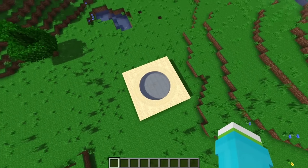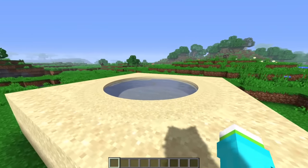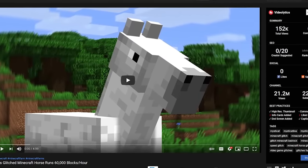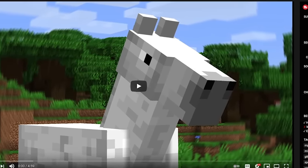This is vanilla Minecraft at its maximum. Look at how cool this is with shaders! You should also check out the video where I made a glitched Minecraft horse that ran 60,000 blocks per hour in vanilla - well, I was in creative but you can do it in survival.